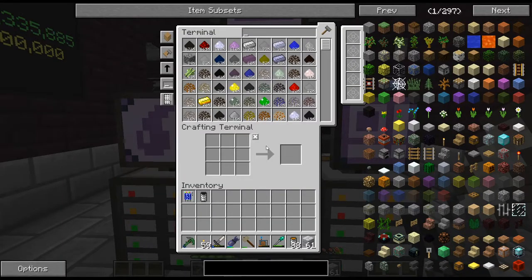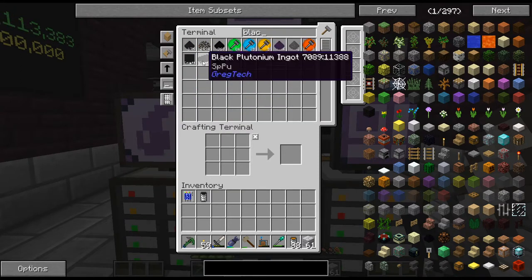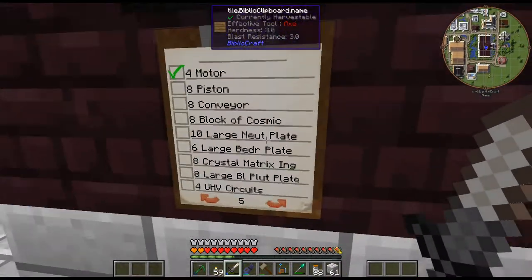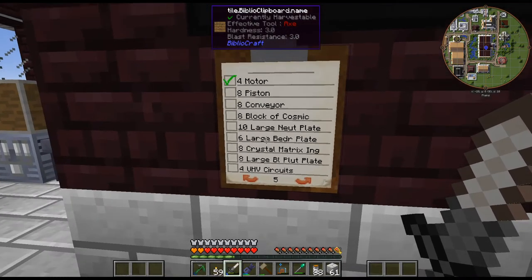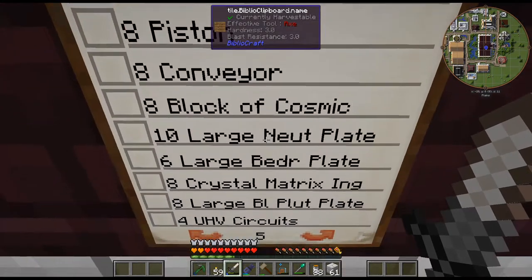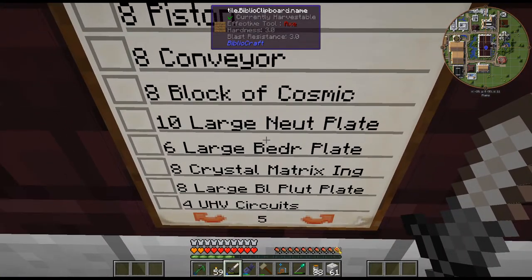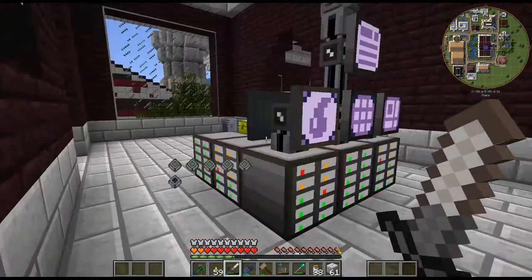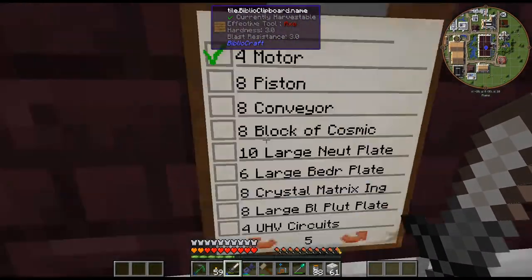I need to get a few of those — let's do 100, I don't think we need that much. We need a large black plutonium plate, and then I need six large bedrockium plates, so that's about 48, because they're eight each I believe. And then 10 large Neutronium plates, so that's another bunch of stuff. Just kind of getting this going.